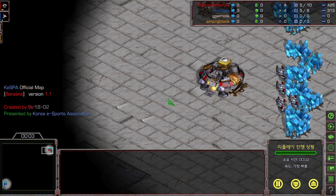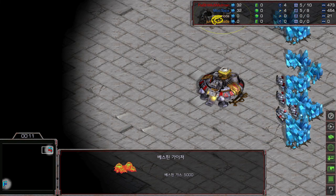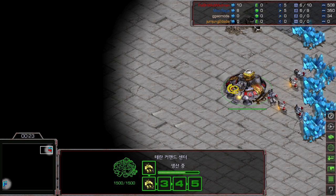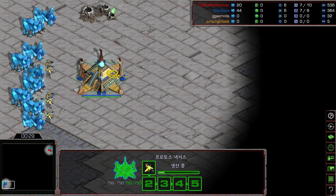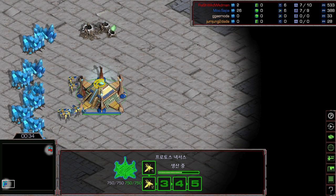Welcome back to Starrcast TV, I am Scan. Tonight we are going to cast a fresh game between Flash vs Mini. Flash is spawning in the top right corner with the red color, and Mini is on the other side with blue Protoss. Let's see how they will play — a Terran versus Protoss match-up on Benzine.